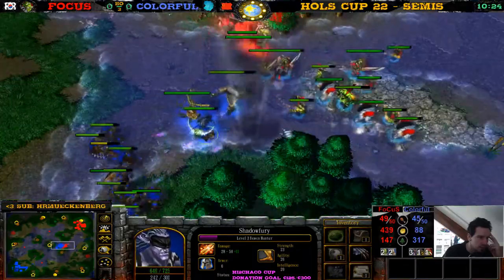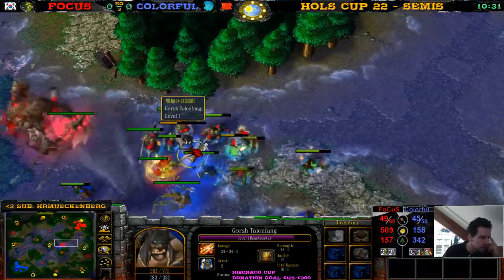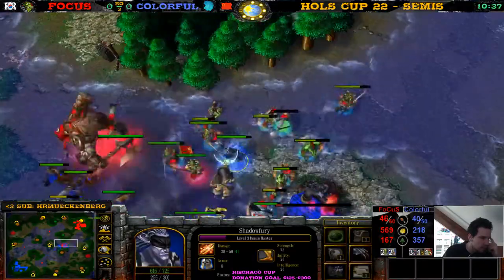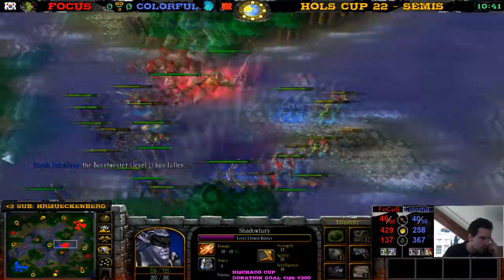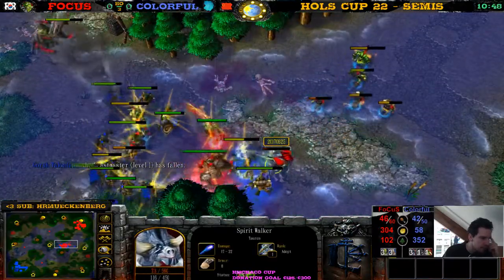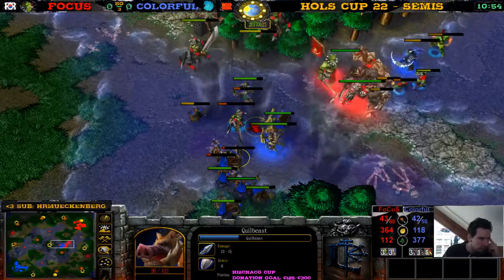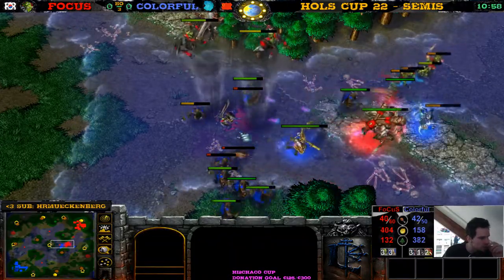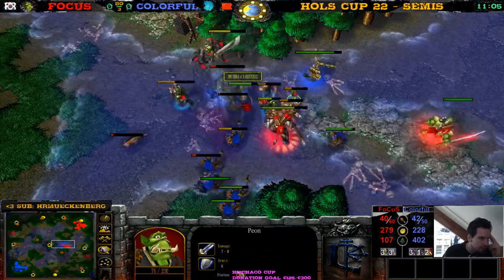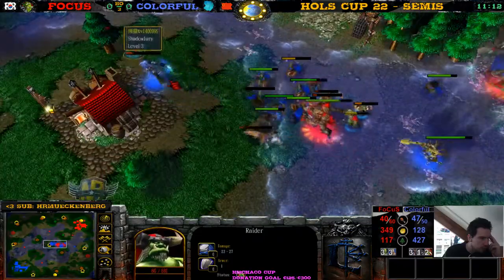There goes one Druid of the Talon — he just lost the Druid of the Talon for buying the TP, by the way. This Beast Master is in so much trouble. He didn't give the TP because he wants to stay in the fight. This Druid of the Talon is dead. He's killing Spirit Walkers — two Spirit Walkers already dead, this last one is probably also dead. Three dead Spirit Walkers. Interesting. Nice Shockwave hits a lot of these Druids of the Talon and piggies. Now we can just cyclone Raiders. Look at Colorful, so good at this game. The Tinker was just standing there. The peons are fighting. These two Druids of the Talon — this one doesn't want to die yet. The Demon Hunter also has very long hit points.